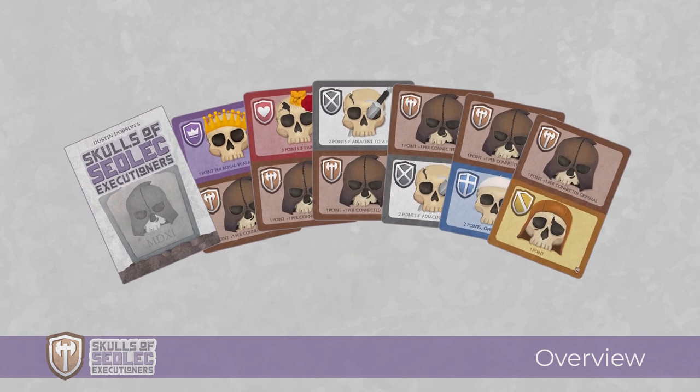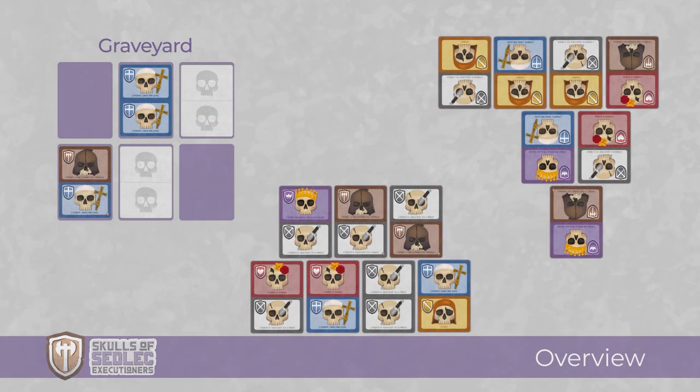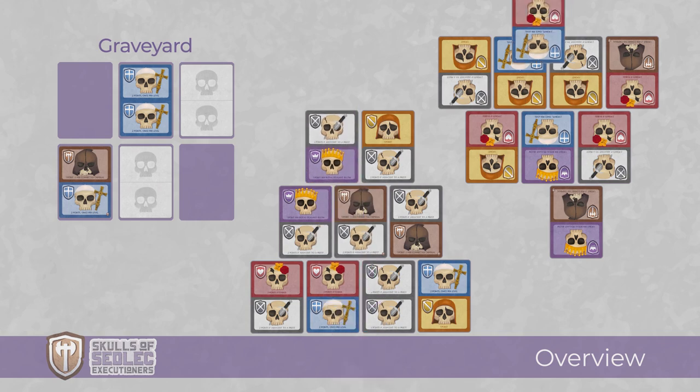Executioner is a six-card expansion to Skulls of Sedlec that adds a new type of skull, the Deadly Executioner. This expansion shuffles right into the base game, adds the ability to play with a fourth player, and is fully compatible with the solo expansion Skulls of Sedlec Monstrants.